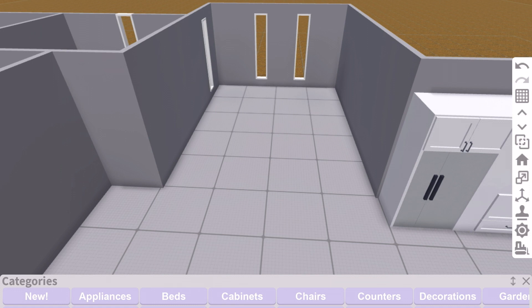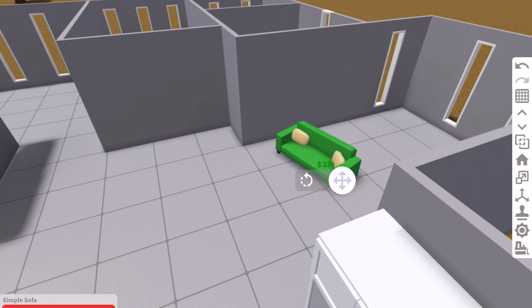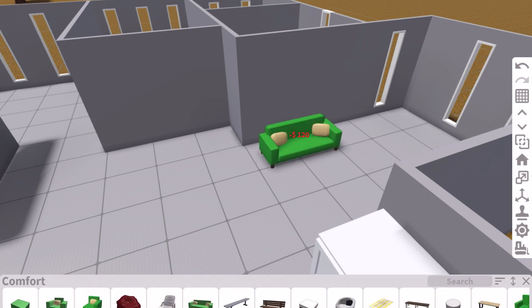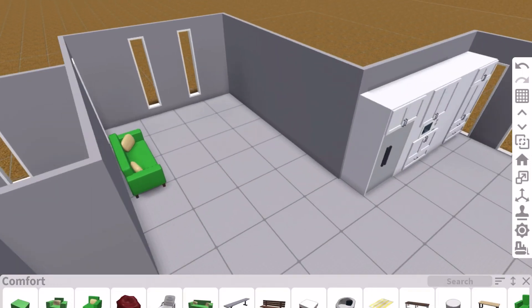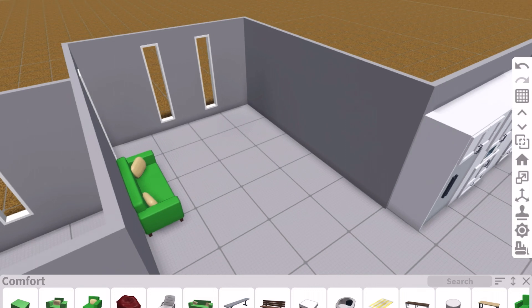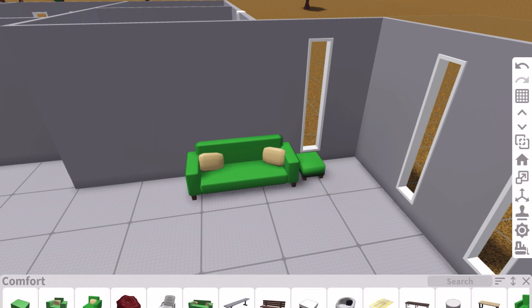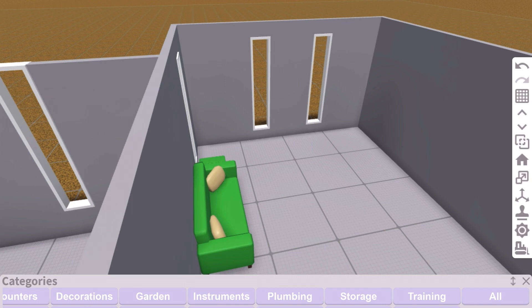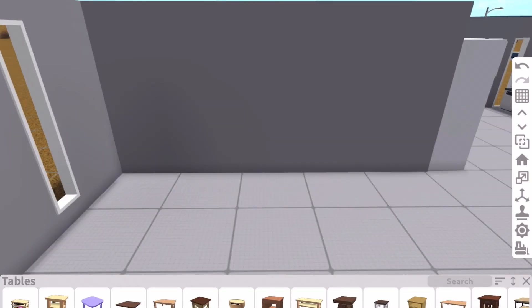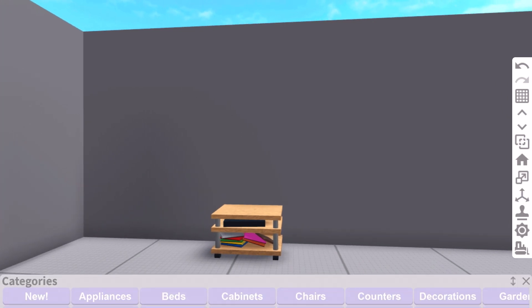Now we're gonna go to the living room. I guess that's not a couch. Oh my gosh I can't change the color — why did I do this to myself? I really don't know honestly. Probably wasn't the best idea but it's okay. Oh that's a bench, whoopsies. Now I'm going to the tables. Oh my gosh, I have to put my TV on this.